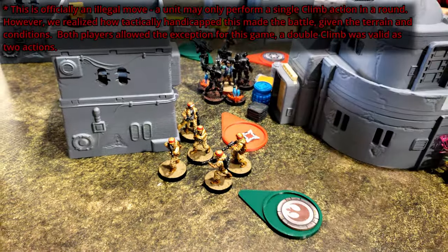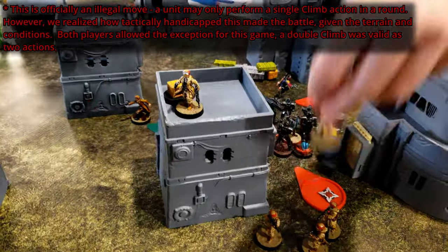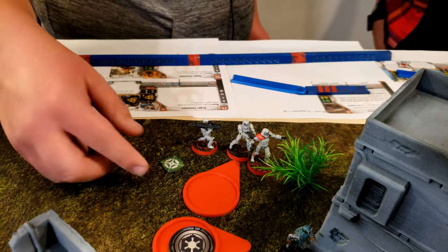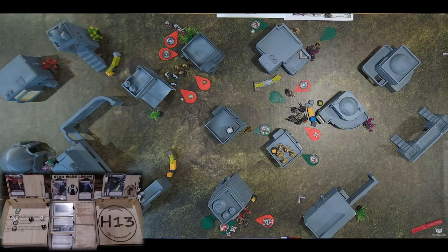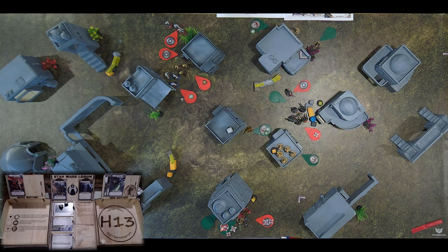They're going to put on their climbing boots and climb right up on there, and that's their turn. Guys are going to aim and then fire their rocket and their two other guns into those guys right there - like those five crits I got at the beginning of the game. It's going to surge to hit. Two for heavy cover - are you dodging one? Yeah. Nope, lost it.